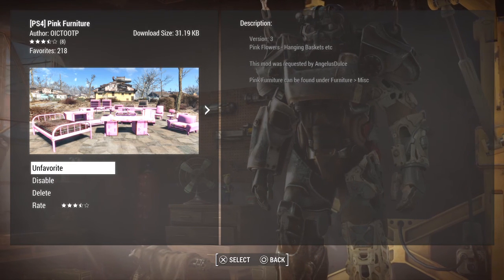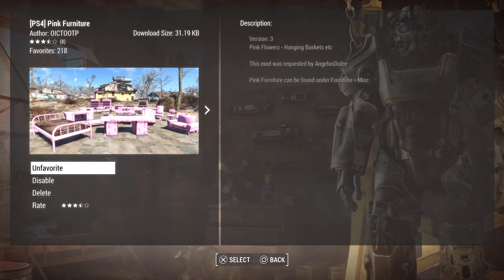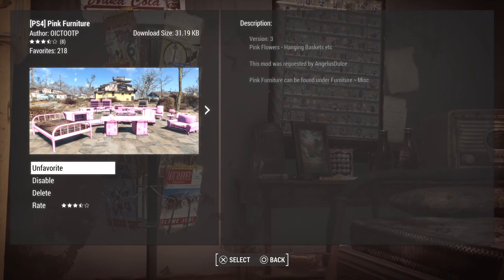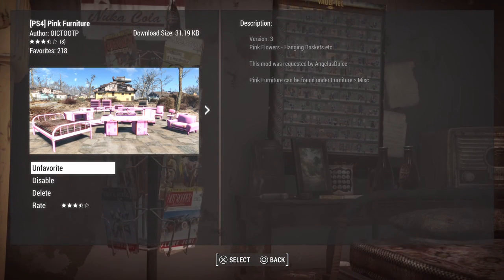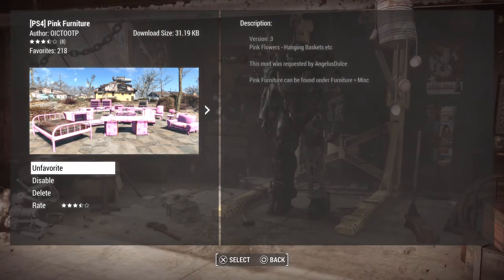This is some bright furniture and there's a little bit of a weird texture on it. Personally, I'm not going to be keeping this one installed, but definitely if you're interested, the mod link and the place where you can download it for PS4 will be in the description.